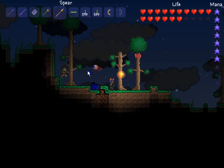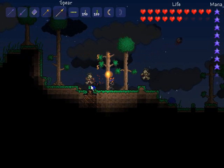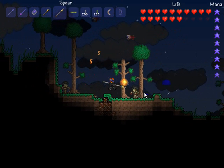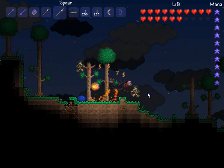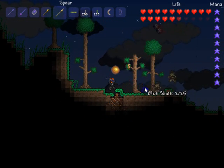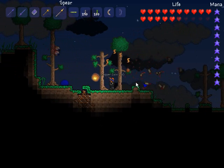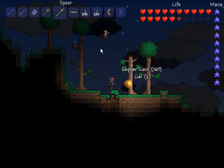Next is the Normal Spear, and this is very, very weak. It's very slow. It does 5 damage to zombies, and you find this spear in surface chests, basically on the surface of the map or just below the surface. They're really easy to get — it's meant to be like an early starter weapon.